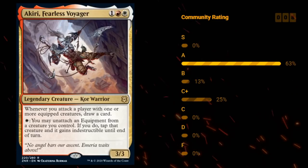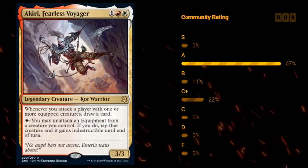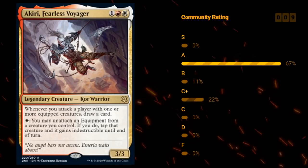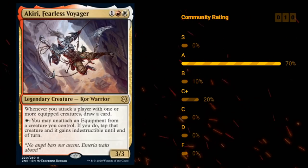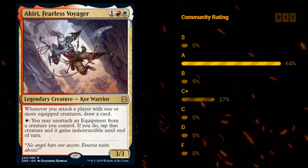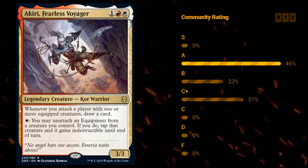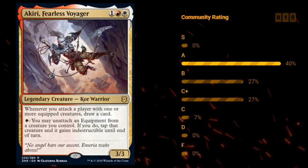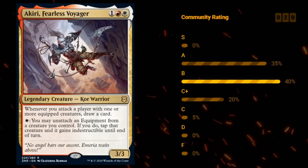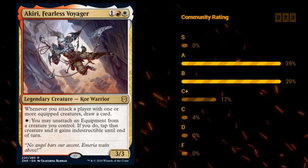Cards that get an S grade are usually very rare — there's maybe a handful in every set. These are cards that can carry a game by themselves and don't really need a ton of help. The A rating cards are still absolute bombs that can easily win you a game, but they don't necessarily do it all by themselves, and can sometimes be pretty easily answered by removal spells, even if they dominate when unanswered. The B level rating is for above average cards you're usually pretty happy to first pick, including most of the good removal spells in the set that aren't too conditional.